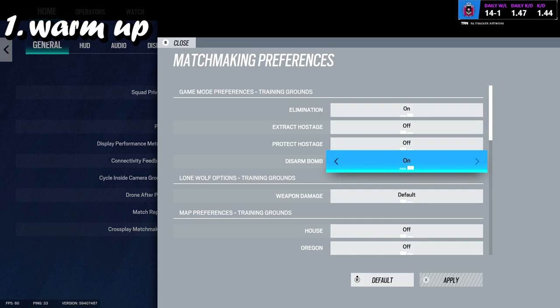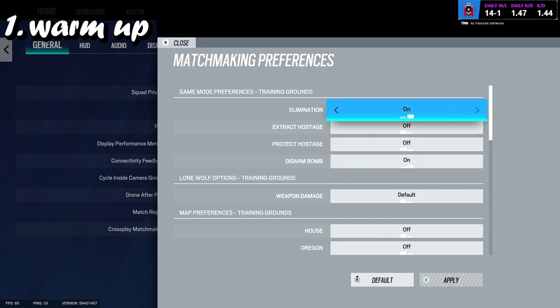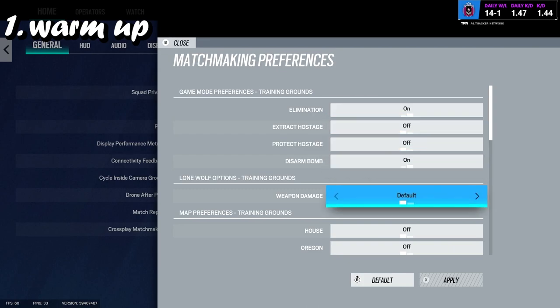Once you've planted the bomb, you have loads of AI come after you — and when I mean loads, there is loads. This makes you think about your positioning, your crosshair placement — you're having to think about loads. And one thing you don't want to be thinking about is your recoil control; you shouldn't have to think about that to do good. What I'd recommend is doing elimination first, and if you're better, then do disarmed bomb.